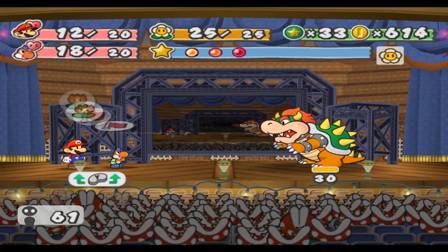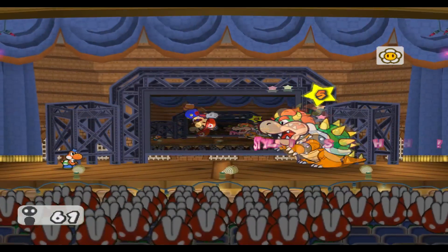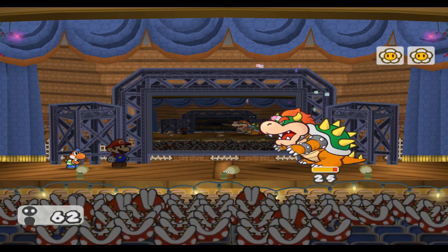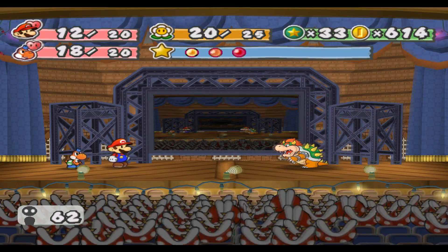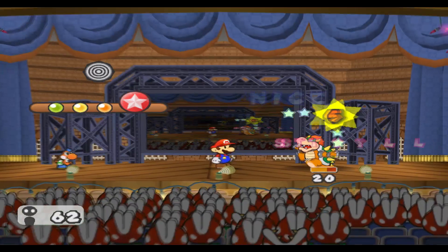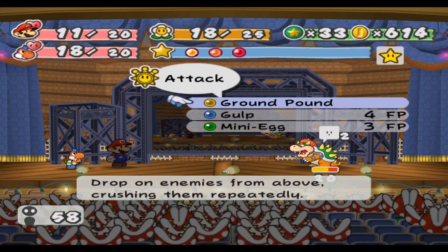We'll switch to Yoshi — Goombella would have definitely died. Now we can start fighting Bowser. There are no specifics on what you can and can't do during this fight, so just make sure to beat him any way you can. He's not too difficult but keep an eye out. We're gonna start with a gulp fight — we get to show off his little egg move. Doesn't always work but okay, at least one of them worked.